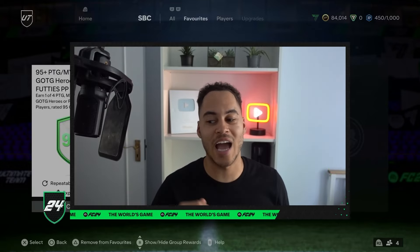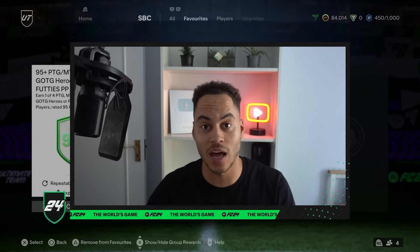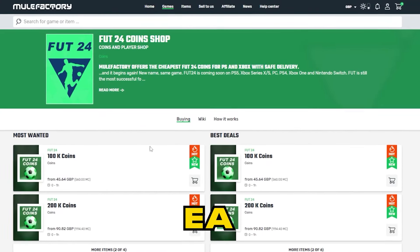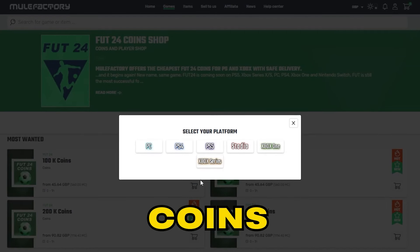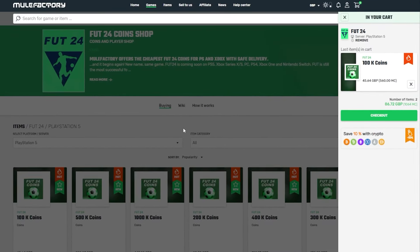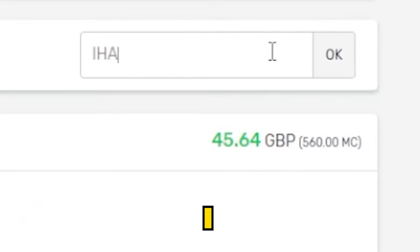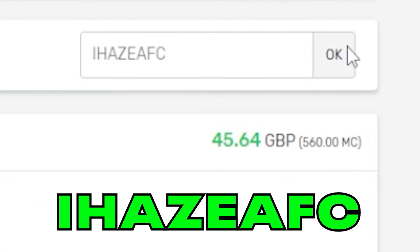Welcome back to the channel — today we have a 95 plus player pick SBC. But quickly guys, if you need any EAFC coins, make sure to check out mulefactory.com. They're linked in the description, they're cheap and reliable, and make sure to use my discount code IHASEAFC at checkout for a discount.